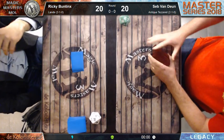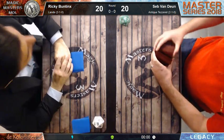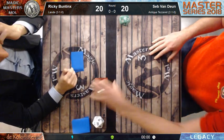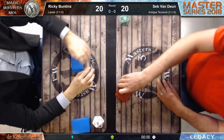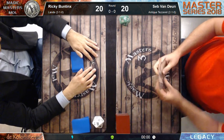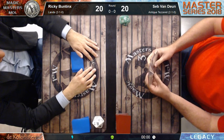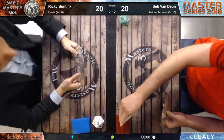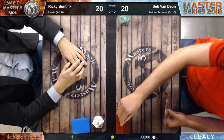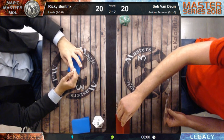For most viewers, Antique Tezzeret isn't the most well-known deck. The deck is playing Tezzeret Agent of Bolas, Arcum, Thopter Foundry, the Antiquities War - a recently new card from Dominaria, two sets ago - Ensnaring Bridge, Tezzeret, Crucible, Chalice, War of Inventions, Transmute Artifact, Force of Will, and Baleful Strix.